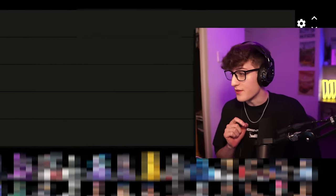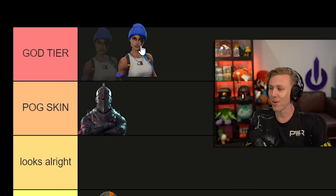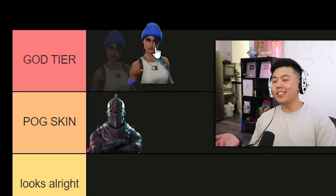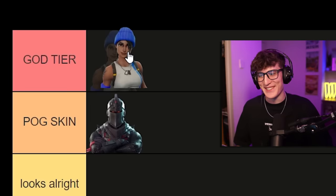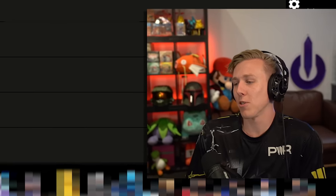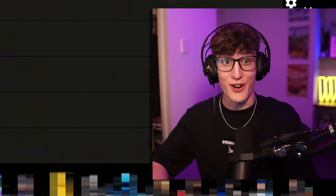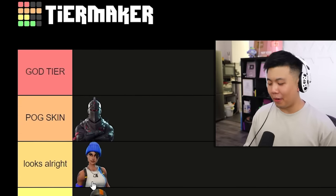Blue Team Leader — this was a PlayStation Plus Celebration Pack 1 skin. One creator says it's one of their top three favorite skins in the game and wants to put it God Tier, while another calls it mid — like a default skin with extra steps, white and blue. It's a good small skin if you play Fortnite. We'll settle it at Pog.